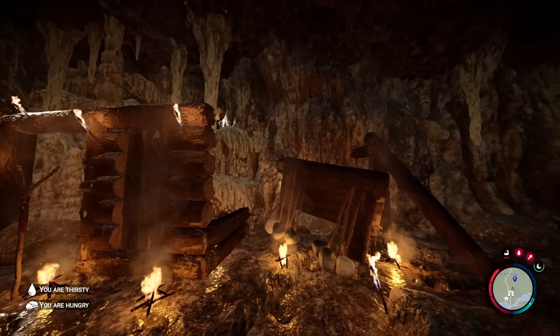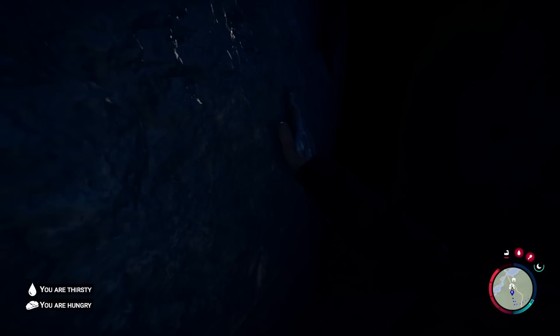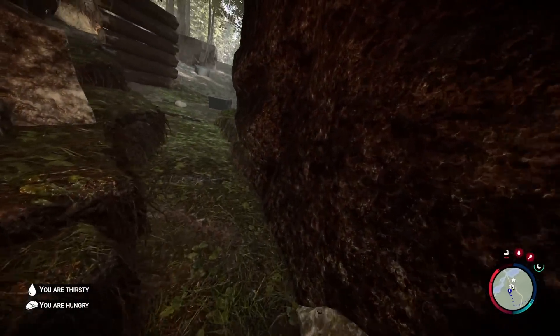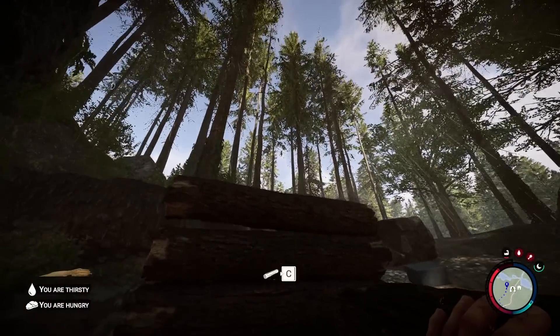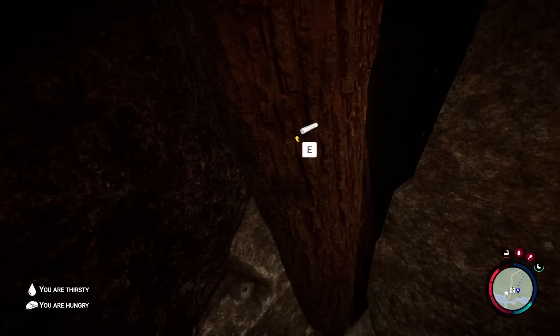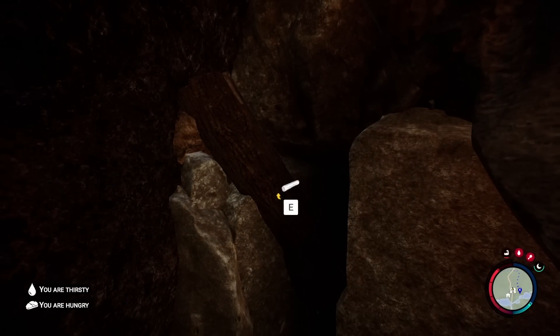There are a bunch of different things we need to do in order to do this. First off, if you're not going to use the log dupe exploit, you're going to have to bring logs into this cave - two at a time. You'll have to go here, look to the side, throw them in, try to get them in there, wedge them, then walk through and grab them from the other side.